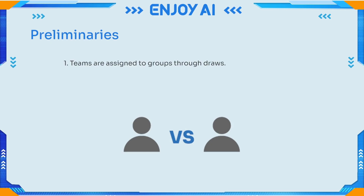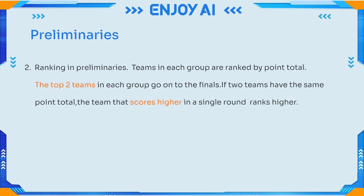In the Preliminaries, teams are assigned to groups through draws. Victory earns 3 points, defeat earns 0 points, and a tie earns 1 point. Teams in each group are ranked by point total, and the top two teams in each group advance to the Finals. If two teams have the same point total, the team that scores higher in a single round ranks higher.